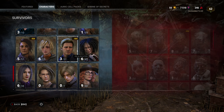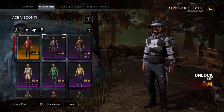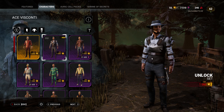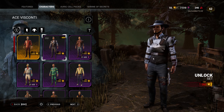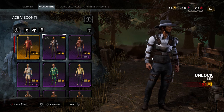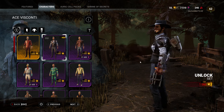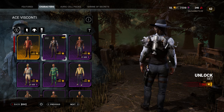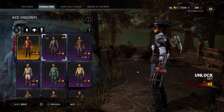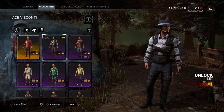Last but certainly not least, we have Ace Vinconti as Kenny. Kenny is a very cool, very badass character you meet later in the seasons — he is super cool. Who better to play Kenny, this old veteran beast, than Ace Vinconti? He literally looks just like him. This is also a skin I'm for sure copping, because I was an Ace main back in the day, and this just makes me want to play Ace again. He has the armor, his little bullet reload things, and then his gear. This thing is sick, this is for sure a cop.